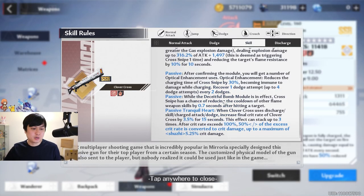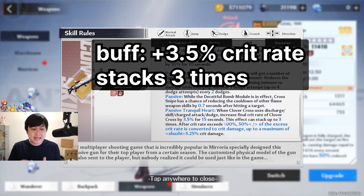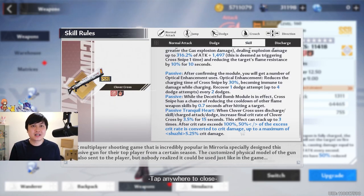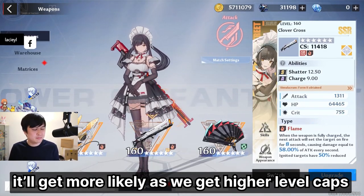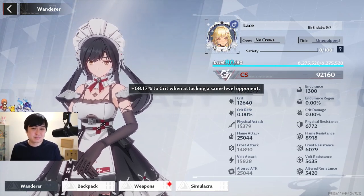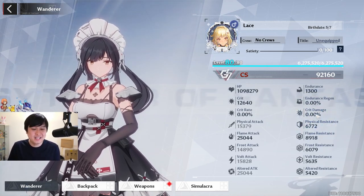For the Deceitful Bomb module, when you do the cross snipe it has a chance of reducing the cooldown of other flame weapons by 0.7 seconds. The exact chance isn't published, which is a bit weird, but it's a positive passive so we'll take it. The last passive is that you get a buff providing 3.5% crit rate for 15 seconds, stacking up to three times. If your crit rate exceeds 100%, 50% of the excess is converted to crit damage, up to a maximum of 5.25% crit damage. On global server, it's unlikely we'll exceed the crit cap given our equipment, but extra crit rate is still really nice.